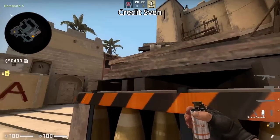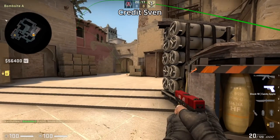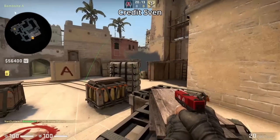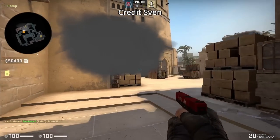Mirage ramp one way smoke: stand to the side of default, aim at the middle of the antenna then left click throw. The smoke will land on top of apex and then you'll get on top of ninja where you have a one way to see the T's coming out ramp, and the T's from ramp won't be able to spot you.